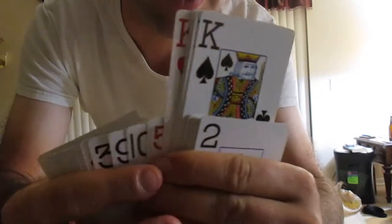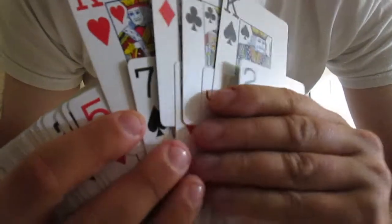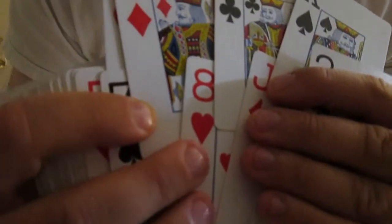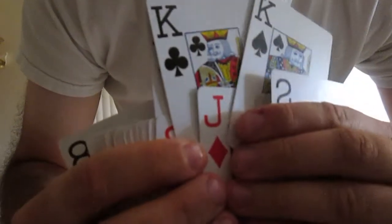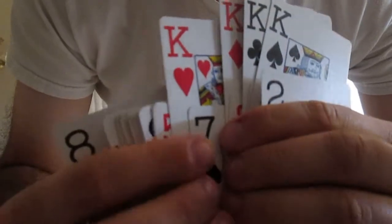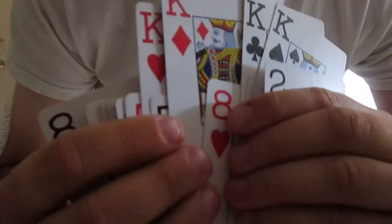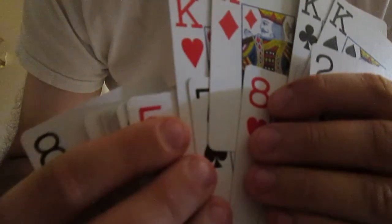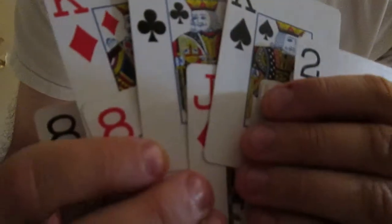This is how the setup is when you put them in. You place one King behind your card — the card that you memorized. You place one King in front of your card, which is actually also behind their card. One King in front of their card. And one in front of the next card. So: one King behind your memorized card, one King behind their card, one King in front of their card, and one King in front of that random card.